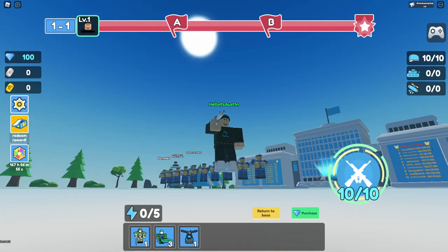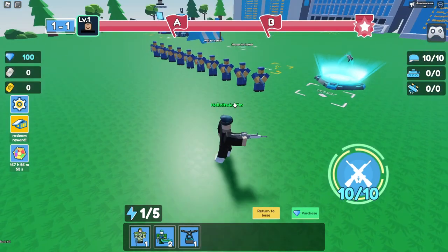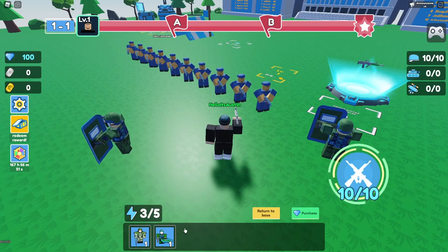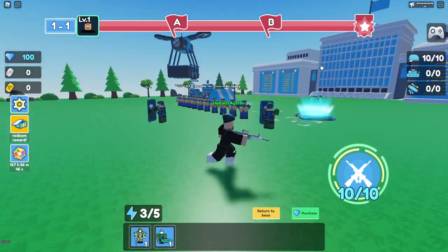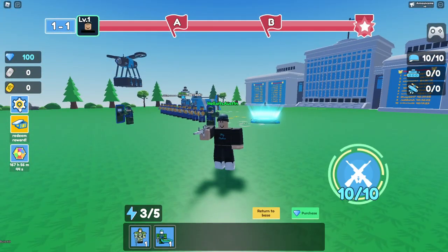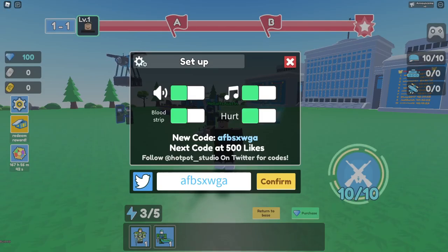They're actually down here in our hotbar. Can we place them? We can place them wherever we want — interesting. There's our drone, that's really cool. Let's go and enter the next code so we can get those out of the way.